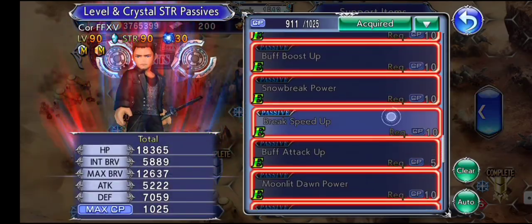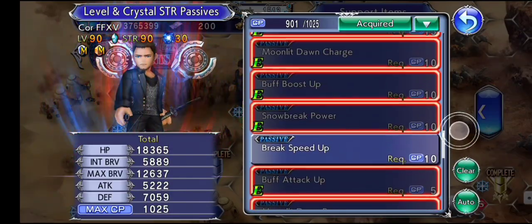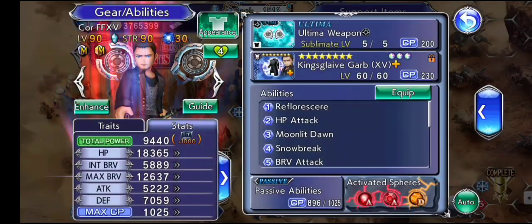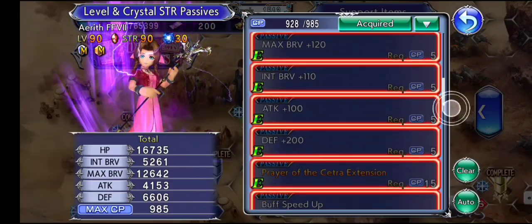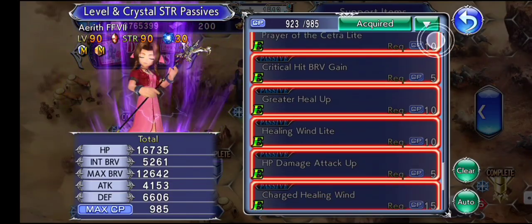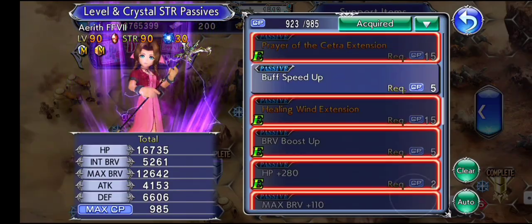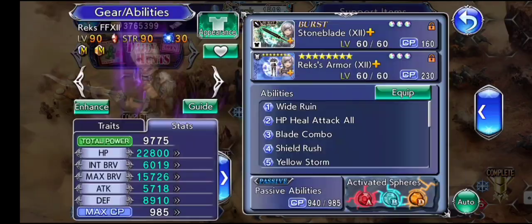So it's a cycle — Rex, Aerith, Cor, back to Rex. Every time we complete a cycle, most of the time we will get a boost of gauge charging. I'm removing all the speed passives from my characters to show the comparison of how speed affects gauge charging.